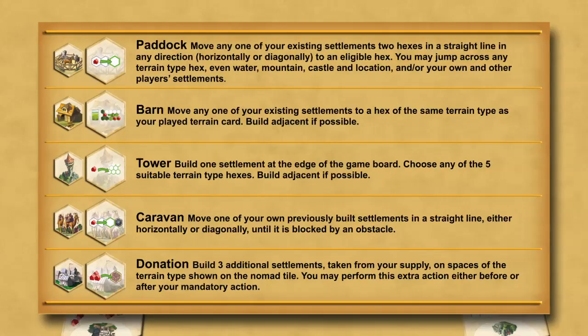Nomad tiles come into play when using board sections from the Nomads expansion. Some of the abilities on both tile types affect the building of settlements, and others allow for movement of an existing settlement. Here are some of the location tiles and their abilities.